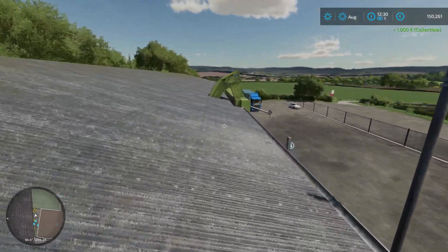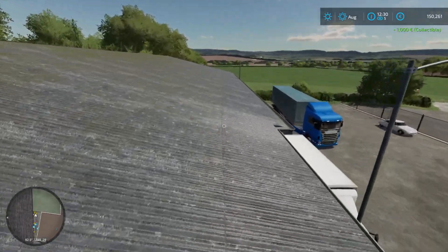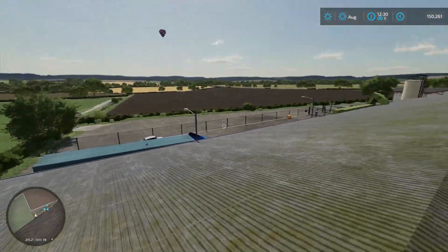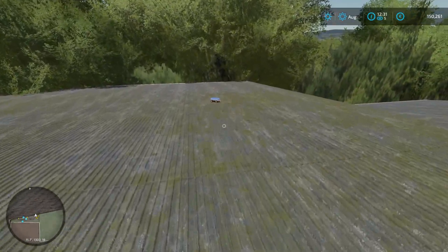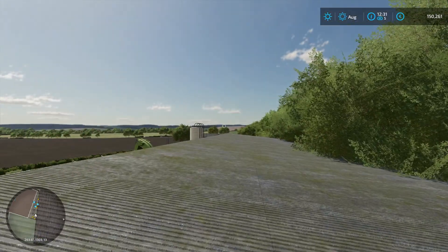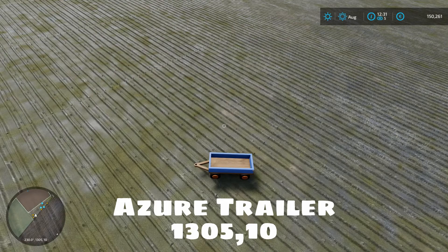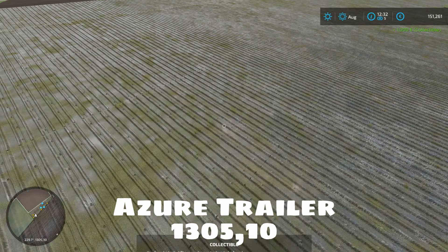While we're up here, let's walk the plank to the top and head down the building because there are more items on the roof. Towards the back side of the building you're going to find the azure trailer at 1305 10. We'll grab that up nice and easy.